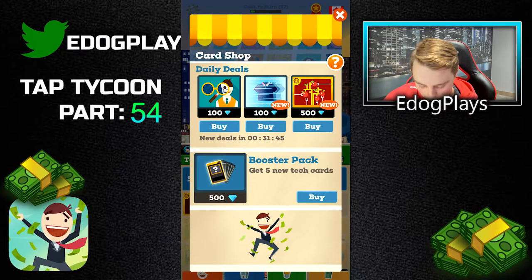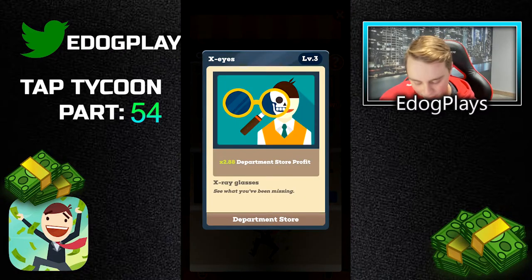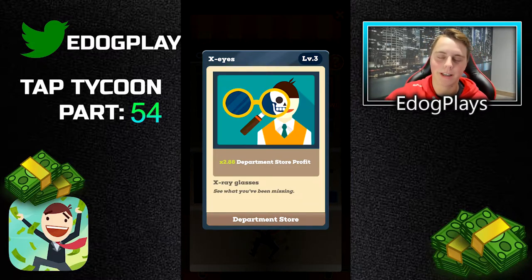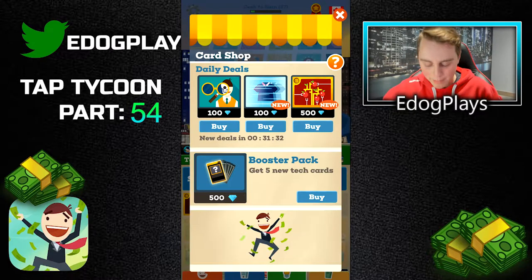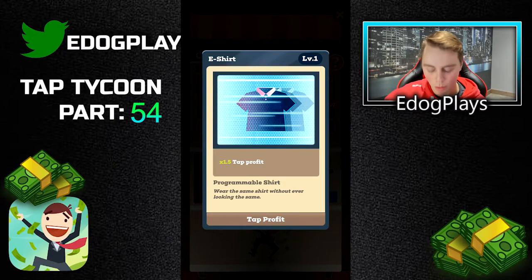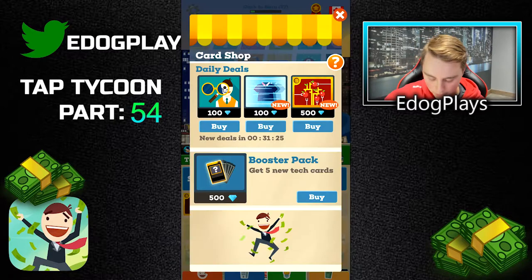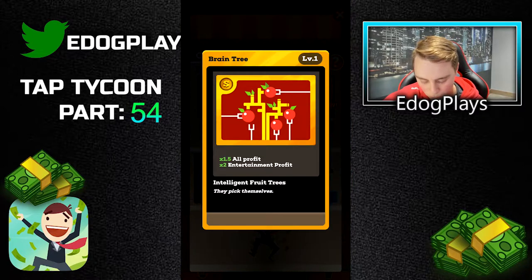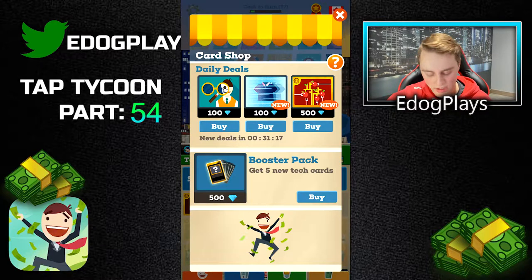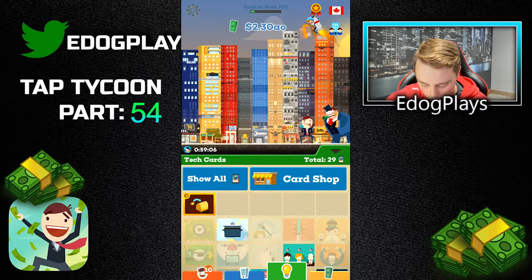Let's check out new tech cards. There are only two new ones — we have this one already, we buy it to get to level three and it's gonna turn it to times 2.88 department store profit. If you guys watched last episode you saw how many tech cards we have benefiting the department store, it's just absolutely crazy. This one is each shirt times 1.5 tap profit, not too bad, and times 1.5 all profit, times 2 entertainment profit — doesn't seem like the best golden tech card. Let's go ahead and get that.